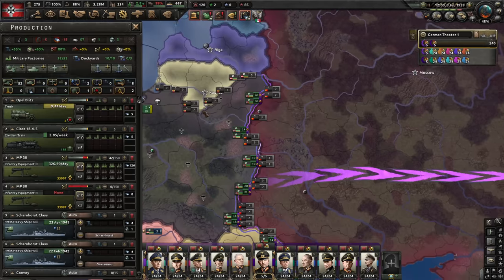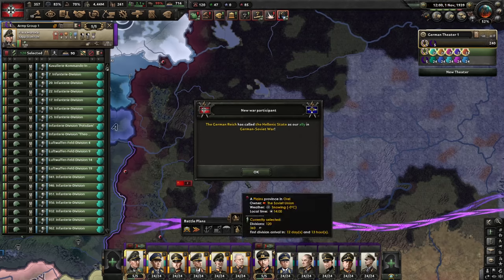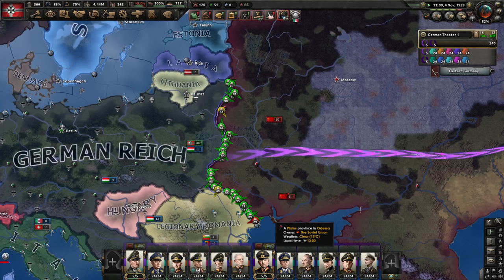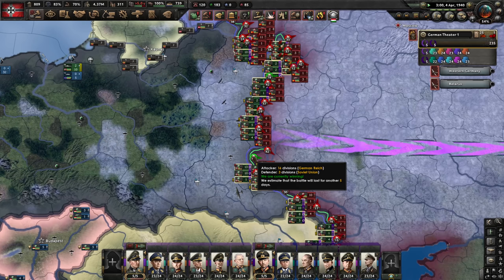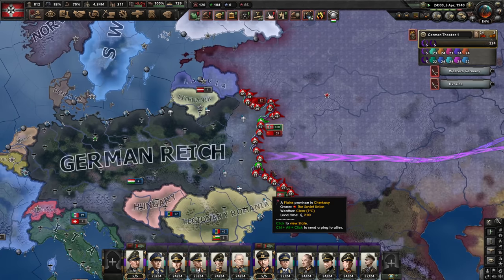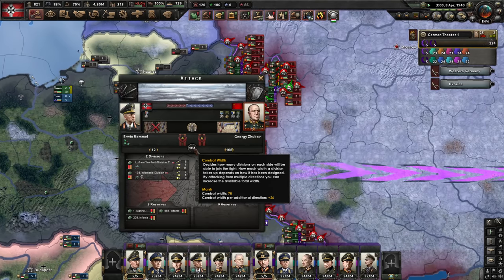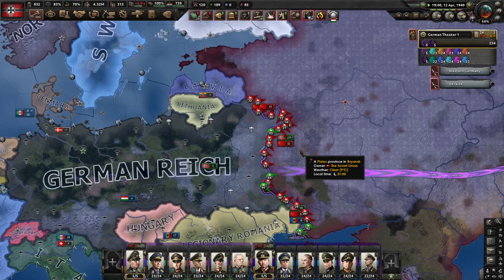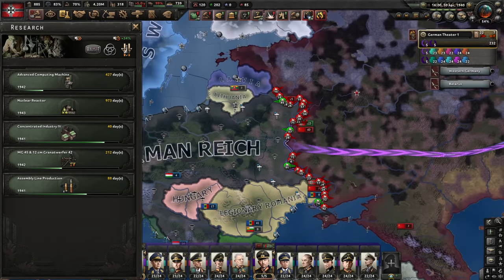Switching to width 6. At this point, increasing the combat width will only make things better because we're just sending more soldiers to the front lines and not meeting the maximum combat width anywhere. There is some progress, but it's still pretty bad. End of Barbarossa: three months of results. It's not great. Let's keep going.